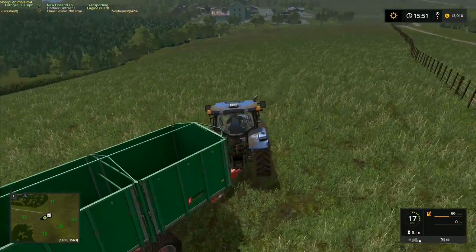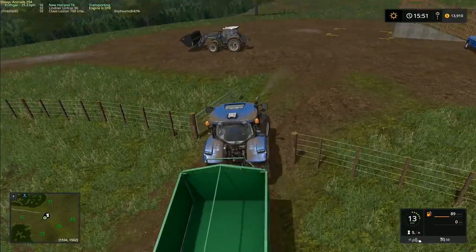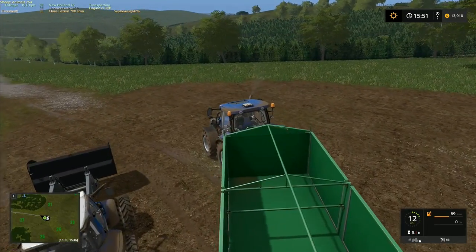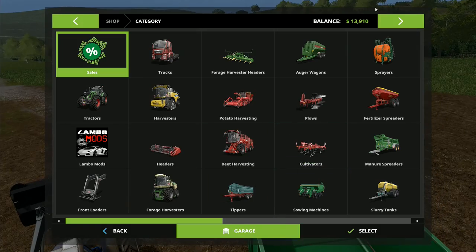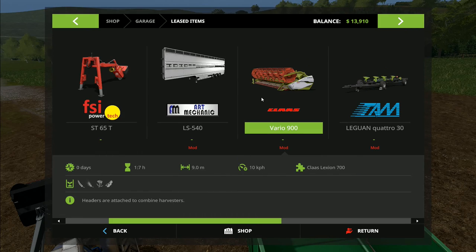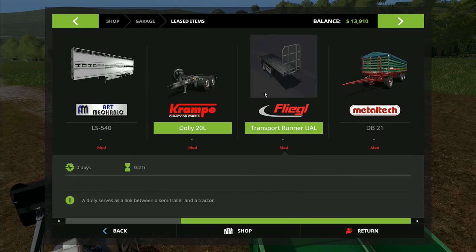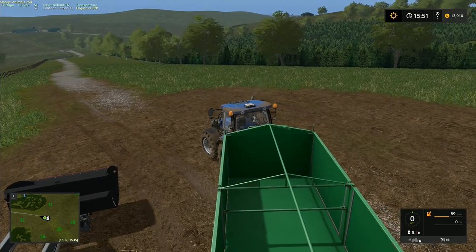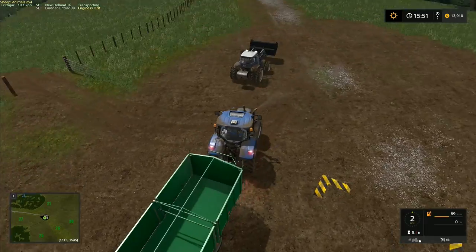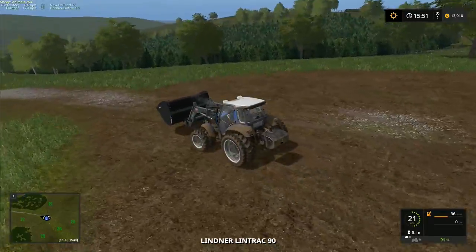The combine is finished, so I also need to go grab the grain from over there — I'll probably do that after this episode. The combine can be returned along with the trailer because we're not going to be using them again for quite a while, and they're on lease. Going to garage — returning the combine, the header, and that one too. Those three are all returned. I'll keep the Metal Tech trailer though — it might be useful for other things and the leasing costs aren't going to be that expensive.